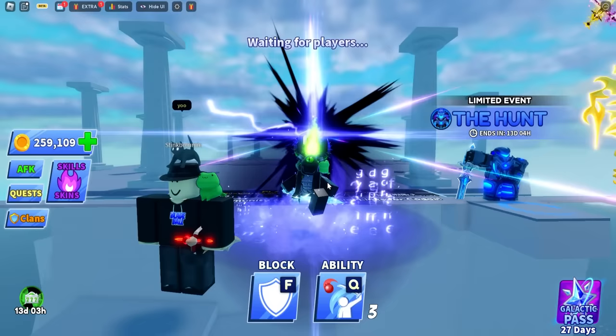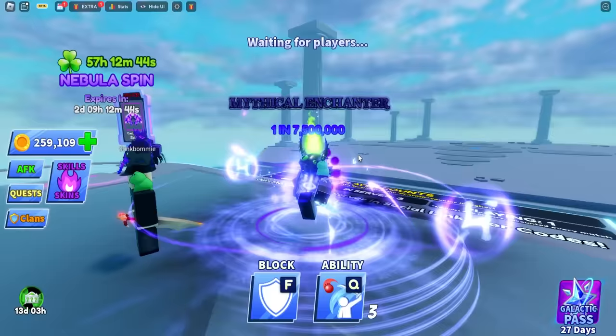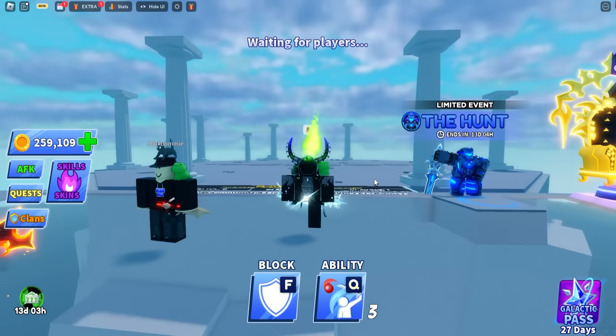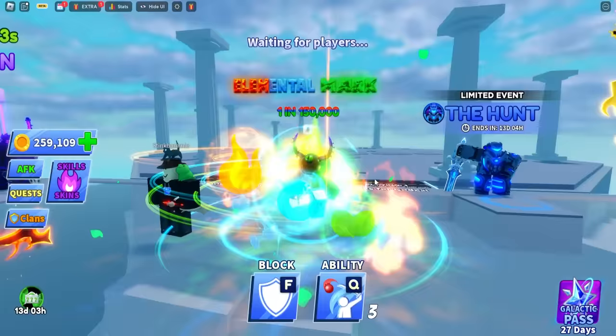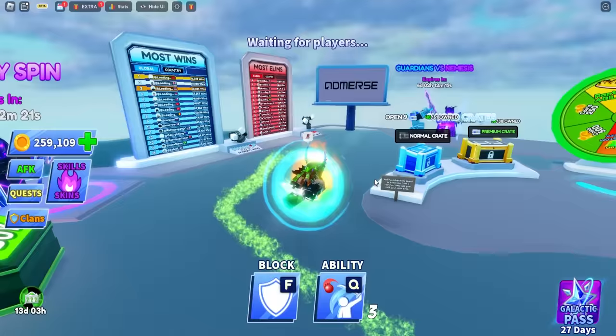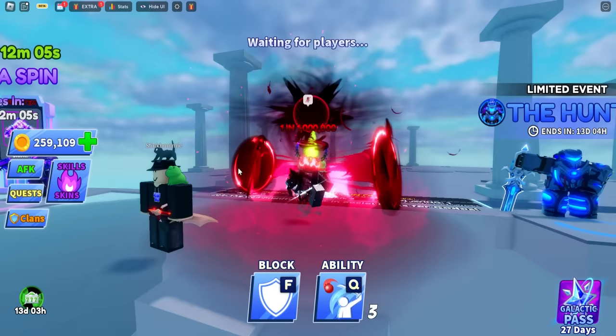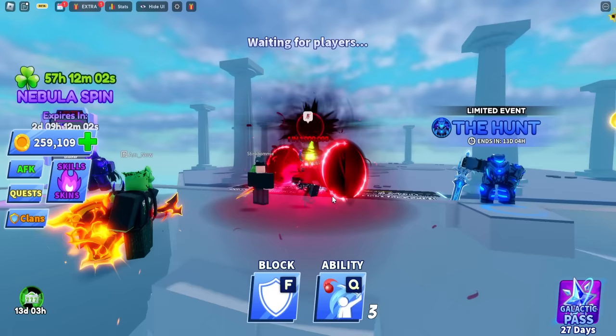Next is mythical enchanter — it's purple and it's a one-out-of-7.5-million chance. You can move around with this one — it looks so sick! After that is elemental mark — a one-out-of-150,000 chance. You can move around with it and you also have a bubble effect. That is actually insane.